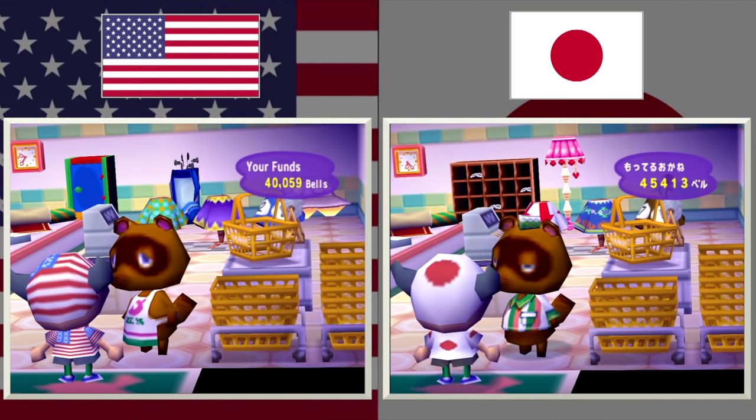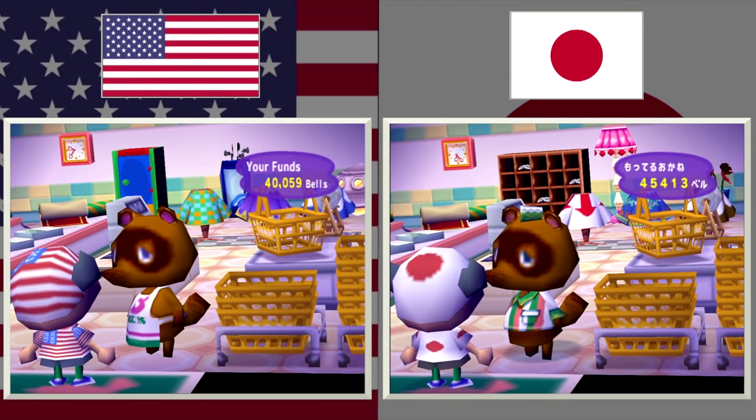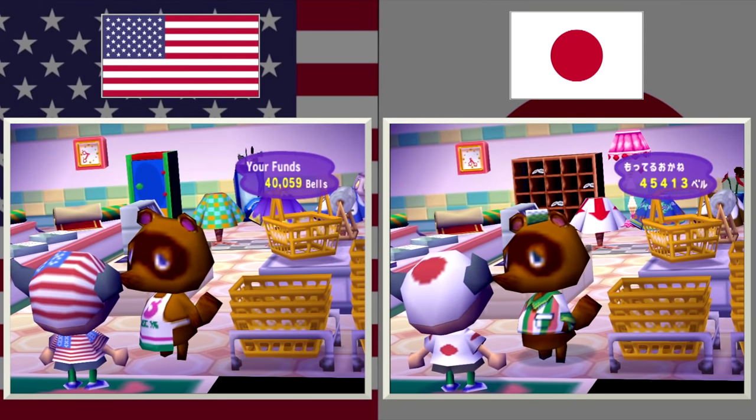When you upgrade the shop again, the outfits are swapped and the color motifs are changed. In the US, that orange is now fuchsia and instead of blue it's green. Over in Japan, instead of red, white, and blue, it's green, white, and orange.